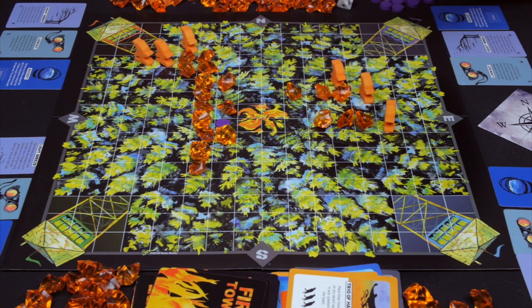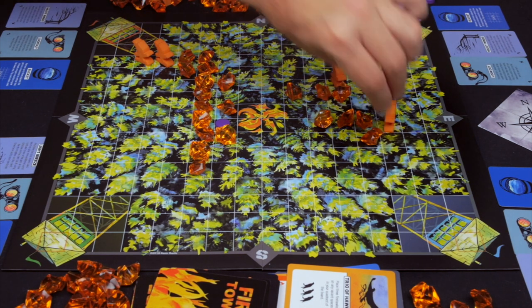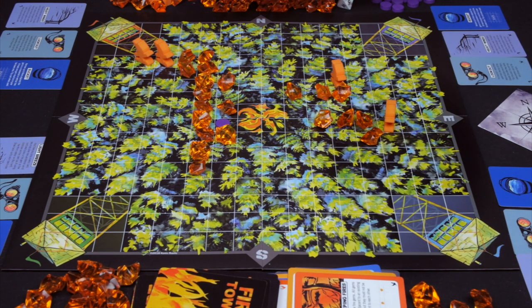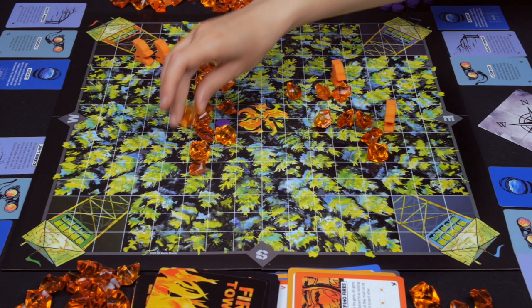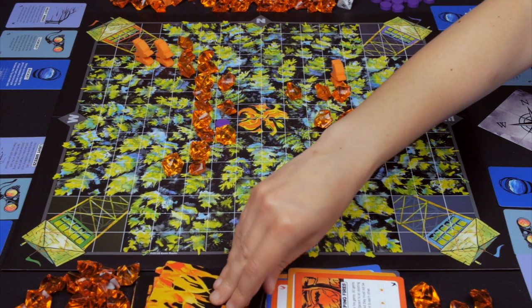Purple plays one to the east and triggers their own hawk, flying it over to trigger red's hawk. Red picks up the gem and tosses it over towards blue. Purple then plays creeping fires, placing one gem towards each player — one near red, one elsewhere, and one towards each opponent — and draws back up to six.